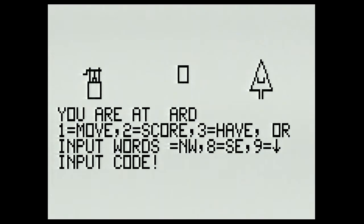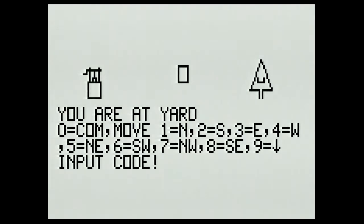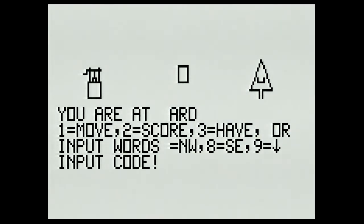We can get our score — it's going to be zero because we haven't moved anywhere yet. As you can see this is a very basic graphic adventure. Chris and I both thought it reminded us a little of a TRS-80 program because the Astrocade has pretty low resolution. Let's go back to that menu — we can check our inventory, which is called 'have,' so we press three and we don't have anything. It also shows our score on that screen.